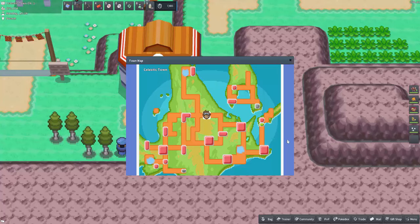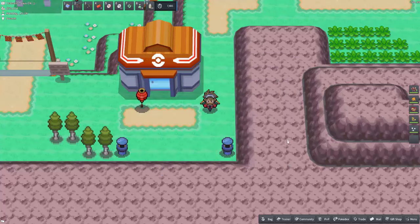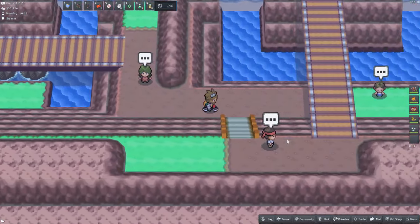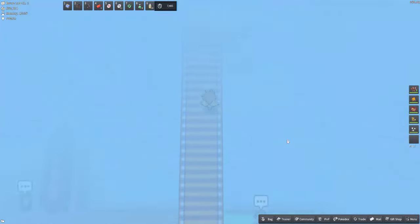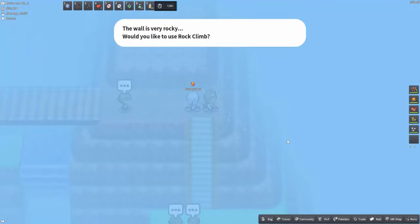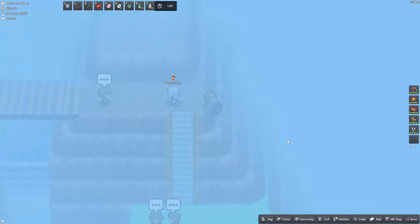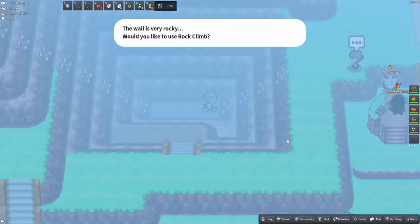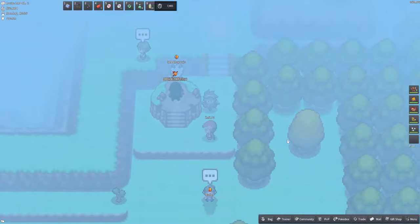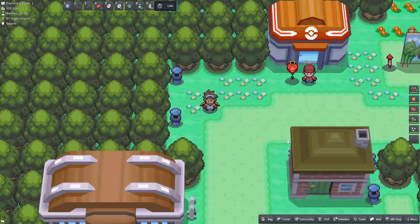The second raid den is found in Route 210. I suggest starting from Celestic Town rather than Celestic City, and you'll need a Pokémon with Rock Climb. Leave Celestic Town heading east, cross the bridge, up the stairs — don't worry about the fog — cross these two bridges, and use Rock Climb to go down, then back up to reach the raid den.